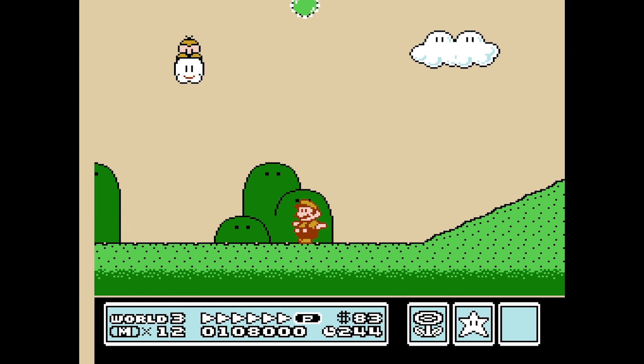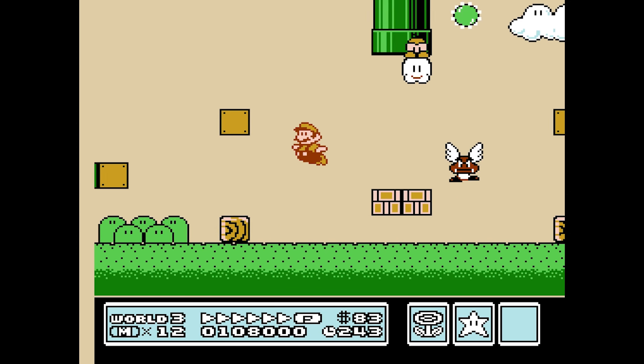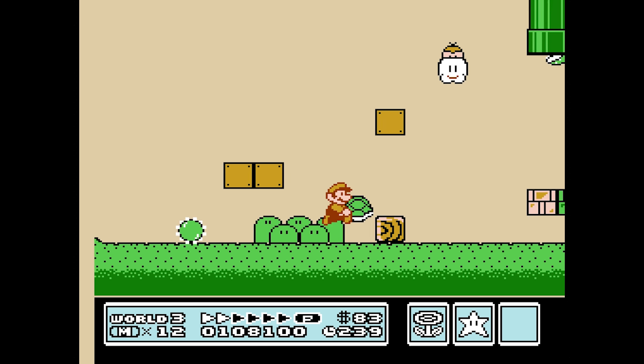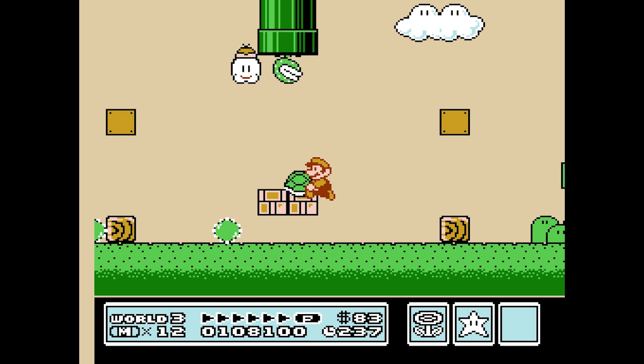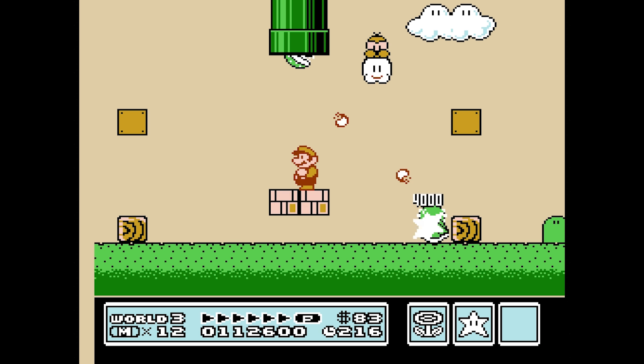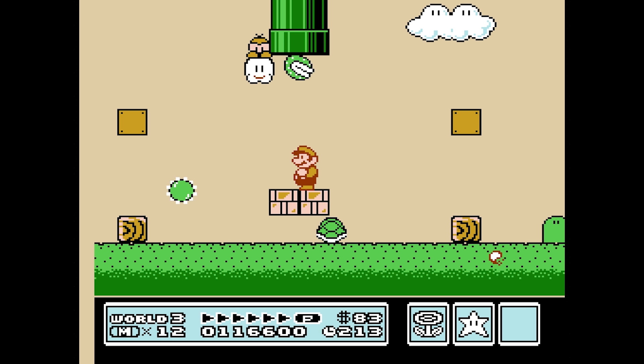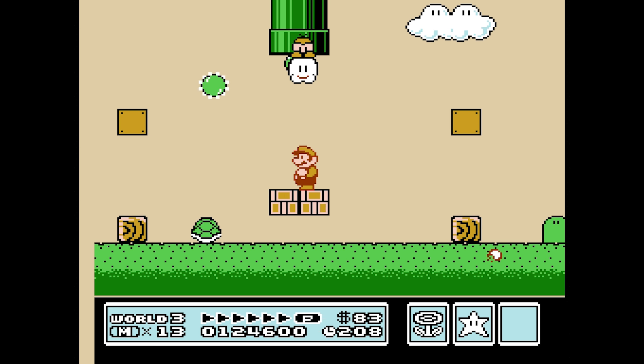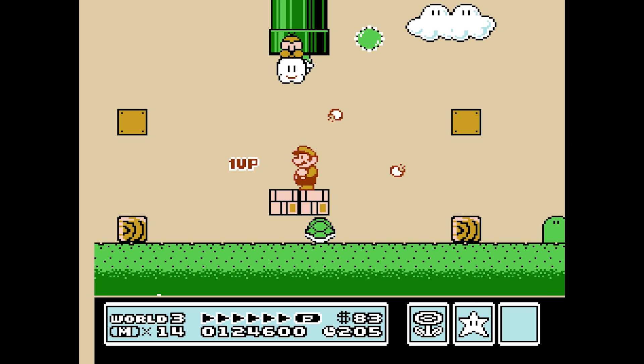Another one you can do takes place in World 3-4, where you have to make sure the Lakitu is following you, then grab a Koopa Shell and ensure you kick it so it travels back and forth between the two wooden blocks. If you've positioned everything properly and got the Lakitu to follow you, then the Koopa Shell will kill every single spiny he throws. Just sit and wait while you collect the 1-Ups.